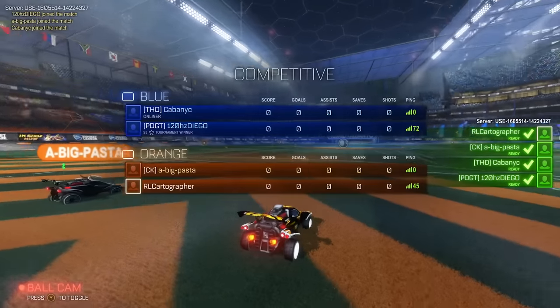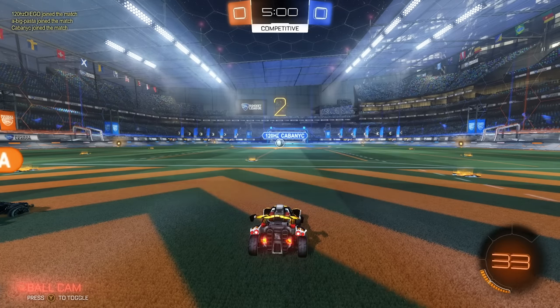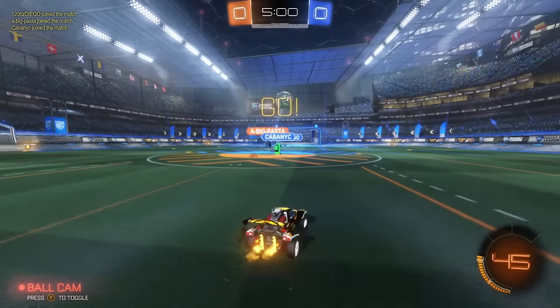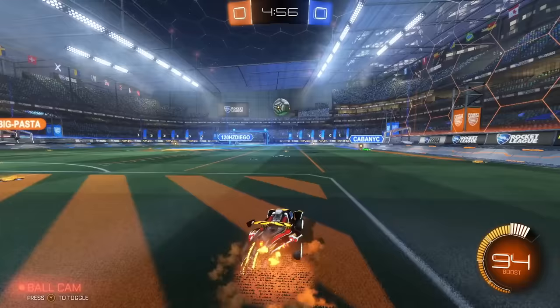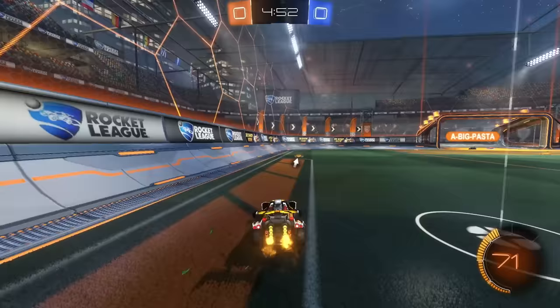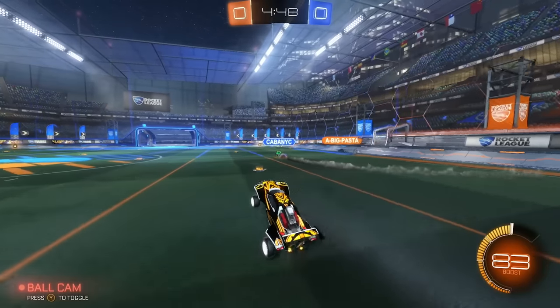For the first game, we've got Big Pasta versus 120 Hertz Diego and Cabin YC — pretty good lineup of names. Hopefully I can remember how to say them all. I actually totally zoned out there for a second. Good play by my teammate. I'm waiting mid here — the rule is still not to do overly crazy scoring, but just find a good position, go for a flick, see what happens.